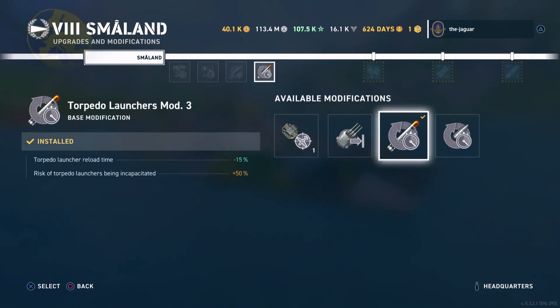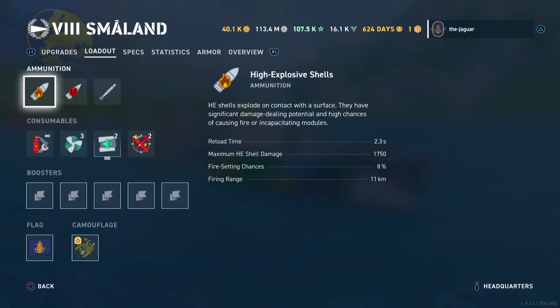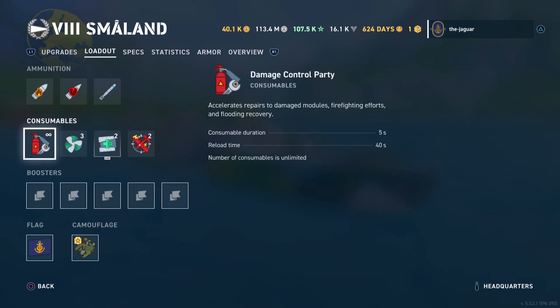The fourth upgrade is Torpedo Launchers Mod 3, which improves torpedo launcher reload time by 15%, but at the risk of the torpedo launchers being incapacitated by 50% — so you have to watch out for that. It hasn't really been a problem though. As for the loadout, you have high explosive shells, armor piercing shells, and torpedoes.